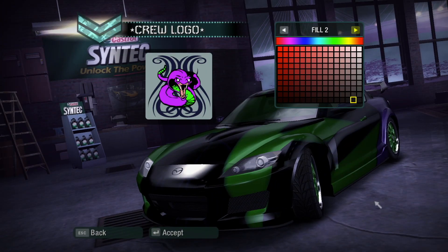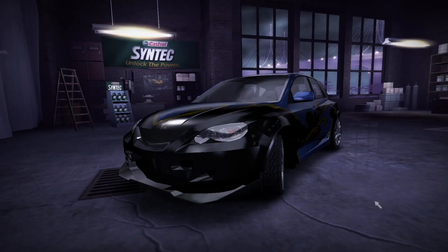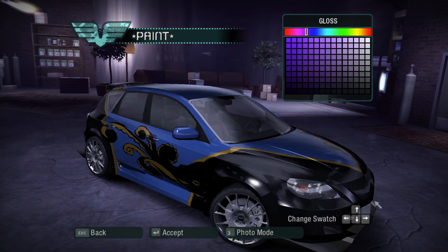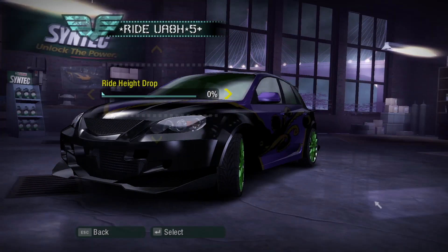But now it's time for some crew personalization. I realized I hadn't edited the colors of my crew logo yet, so I made the snake into a neat purple and green combo. And now I'm going to do Neville's car — I'm not going to change much, because I spent about an hour on my RX-8, but I will make his car purple and his wheels and windows green.